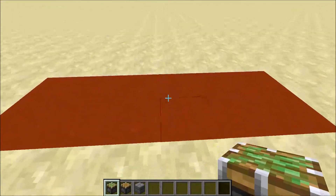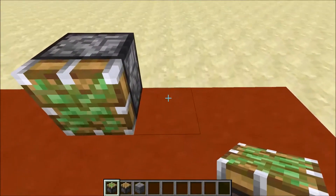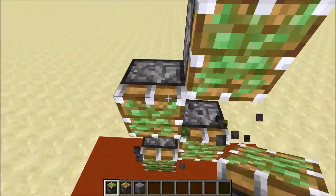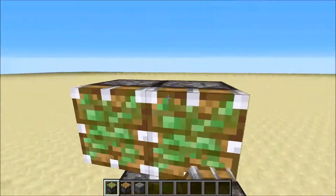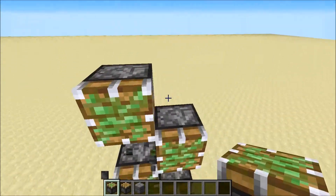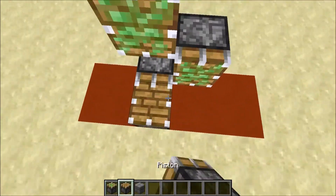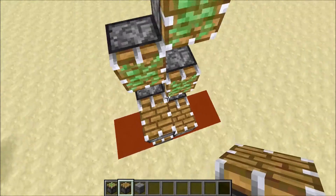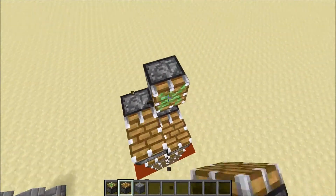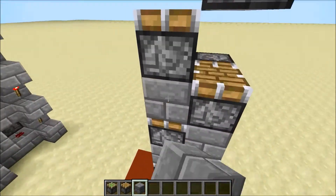First, take your two by six layout and place the sticky pistons. You're going to do a checker pattern going all the way up to the height you want. Make sure the last sticky piston is on the right side and the bottom one is on the left side. Then you're going to have pistons facing up — these are the pistons that actually push you up.